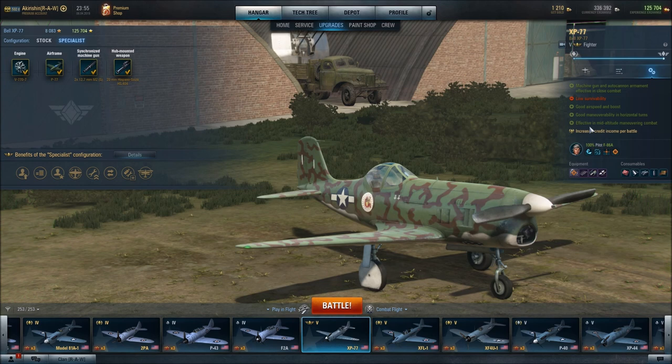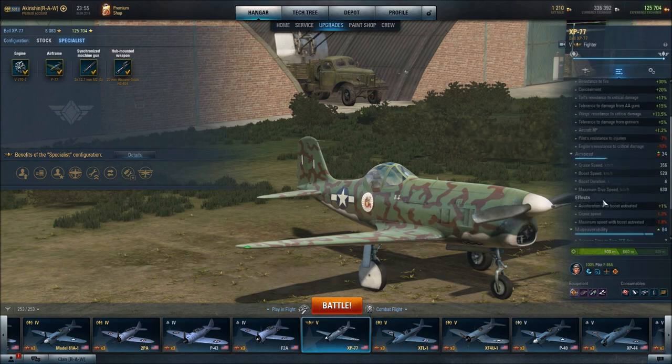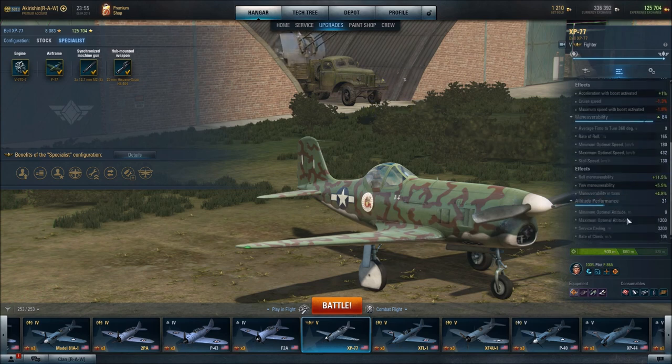It tends to stall quite a bit on the climb, so it could do a little better there. Looking at the stats: 1,200 maximum optimal altitude, 3,200 meters service ceiling, and the rate of climb is 105 meters per second — not spectacular by any means. The stall speed is 130 kilometers per hour; not horrible, but in combat it just feels like it stalls a lot — that's an issue I experience quite a bit flying this aircraft.